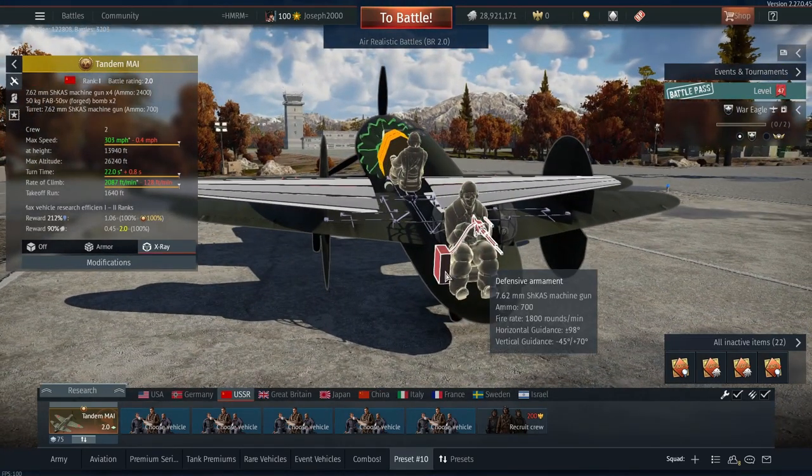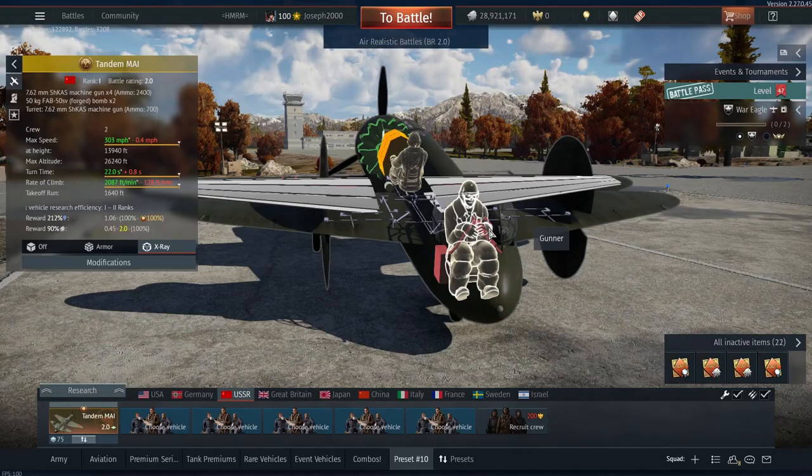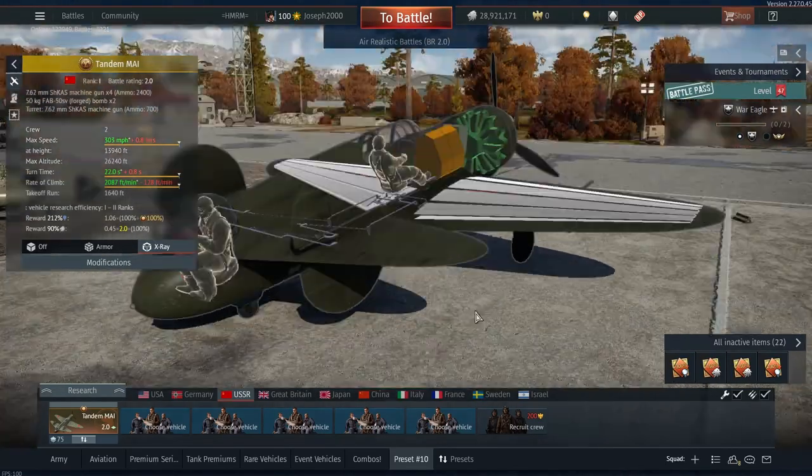The rear gunner — Ivan back here — has access to a single 7.62 Shkas machine gun with 700 rounds. He has pretty good horizontal coverage, able to cover most areas across the tail and most vertical areas quite easily. He can even help out against attacking ground targets if you're out of bullets. This gunner has great coverage for all-round purposes.